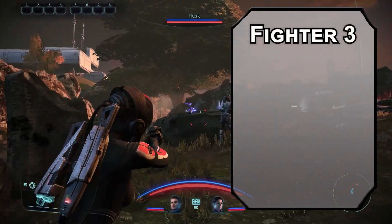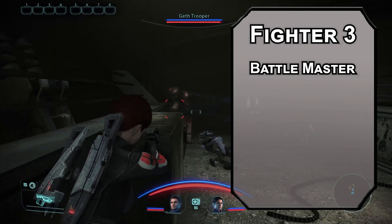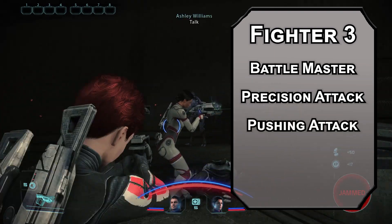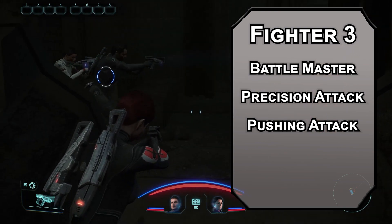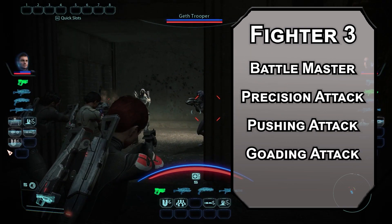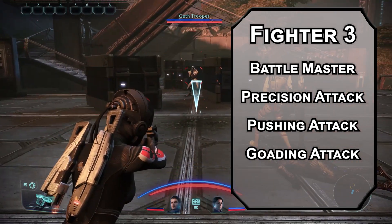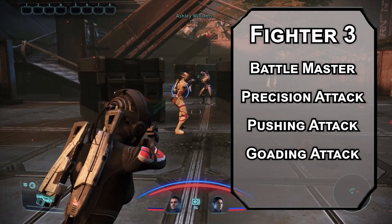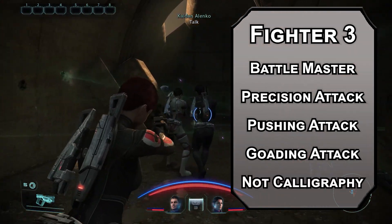Back over to Fighter, where we can choose a martial archetype. Eventually Ashley does become a Spectre, so we're going to go Battlemaster. That'll give you 4d8 superiority dice you can spend on three maneuvers. Precision Attack will make you a better marksman, adding your superiority die to your attack roll to make sure you hit. Pushing Attack forces a Strength saving throw on a creature you hit with a weapon attack — failing that, they're knocked back 15 feet. I double-checked, you absolutely do not need to use a melee attack for this, which is hilarious. What, do you load the gun harder? Goading Attack lets you force a Wisdom saving throw on a creature you hit with an attack — failing that, they have disadvantage on attacks against creatures that aren't you, helping you draw some fire. You also get Artisan's tools of your choice from Student of War. Pick anything except Calligraphy. She doesn't deserve it.